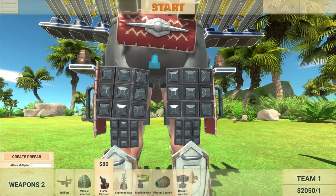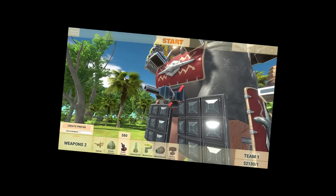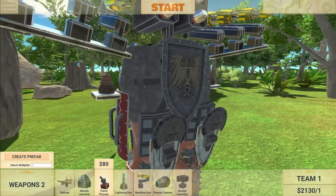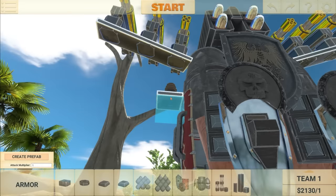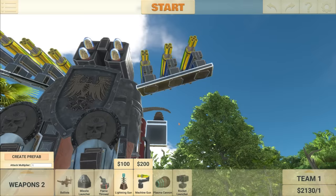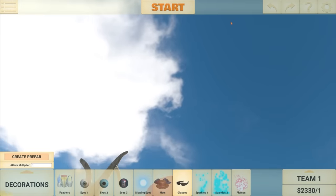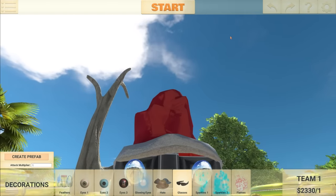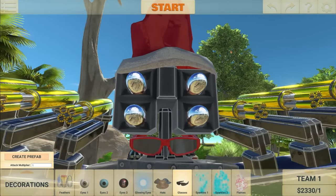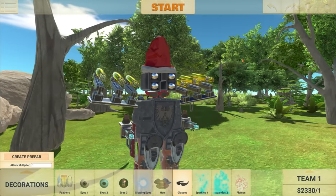I've had an idea for the flamethrower — I think you'll agree it's a great idea. It's going to come out of his butt. I guess he had something spicy. This thing's already weird, why not make it weirder? I also want to add the lightning gun, so I'll add another panel and place the lightning gun there. And because I'm feeling festive, I've given this guy a Santa hat and some shades.